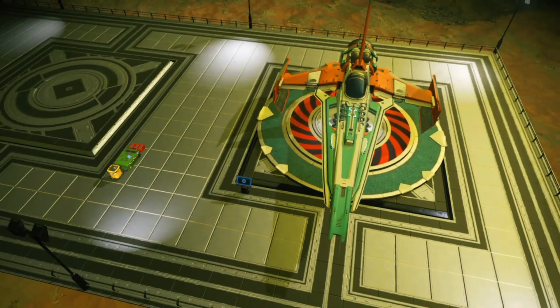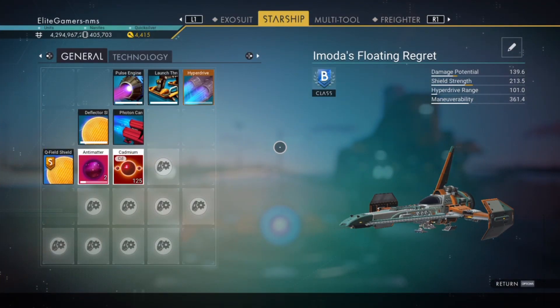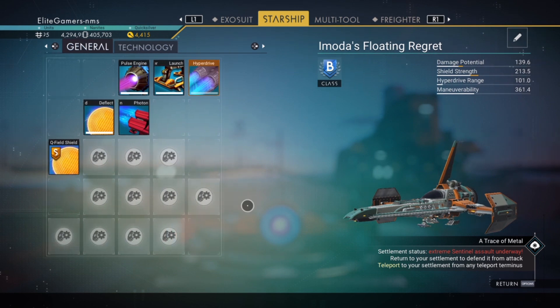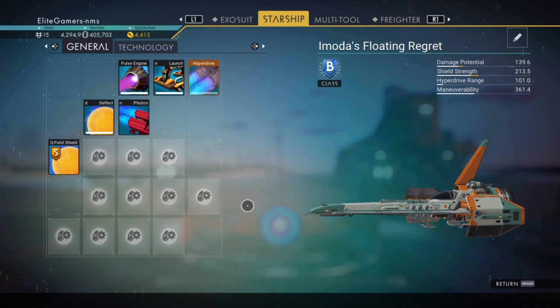It looks mean so I'm going to go back into normal view now. We're going to have a look at the specs of this thing. I'll grab the specs on it and see what it looks like. I've dumped my rubbish in there - I'll take that out because we need to know what this life is like. So we've got 139.6 on damage. I'm not going to be putting any weapons on it - it's only going to be shields, hyperdrive and maneuverability, the basic things. It was currently bought on a B class but I'll make it an S class on the next one.